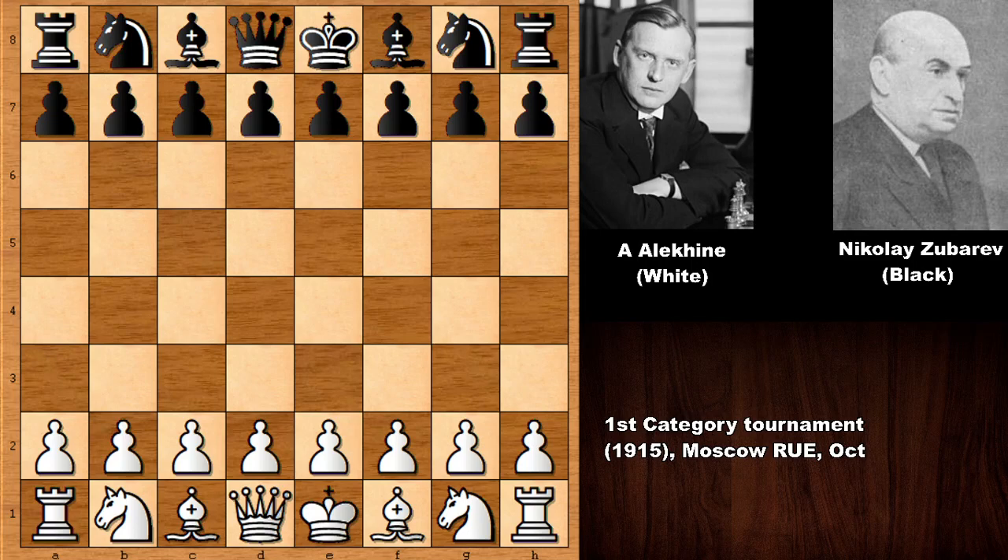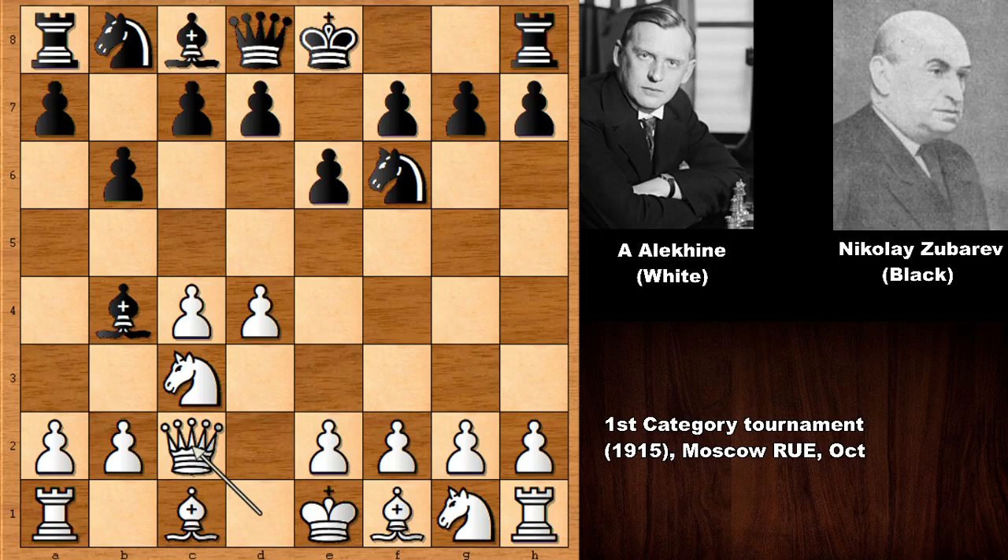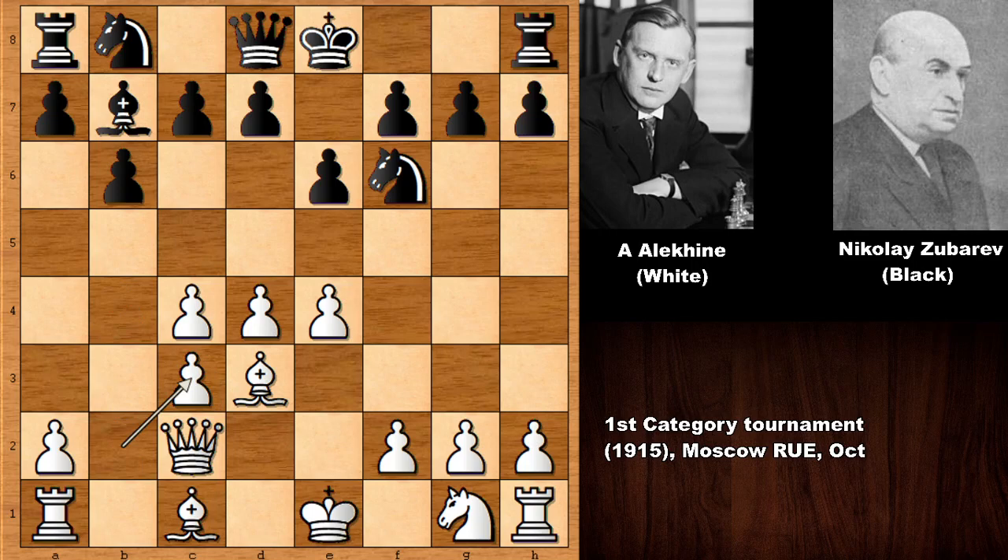Alexander Alehin starts the game by pushing the pawn to d4, knight to f6, c4, developing the pieces. Then bishop to b4 — this is the Nimzo-Indian Defense. Queen to c2, b6, e4, developing the bishops and capturing the knight, damaging the pawn structure if capturing back with the queen.